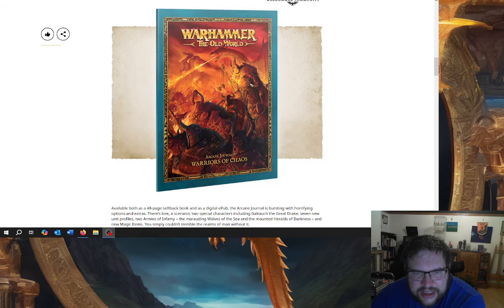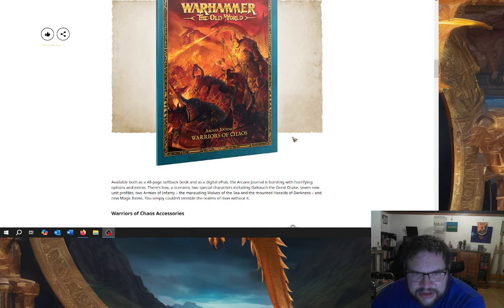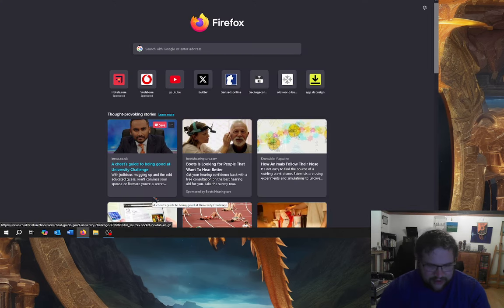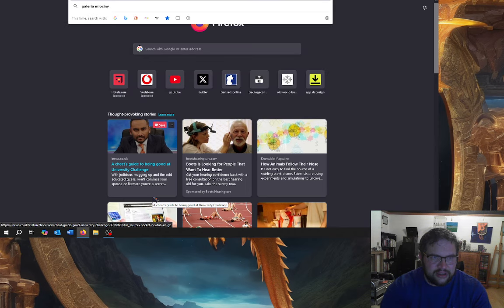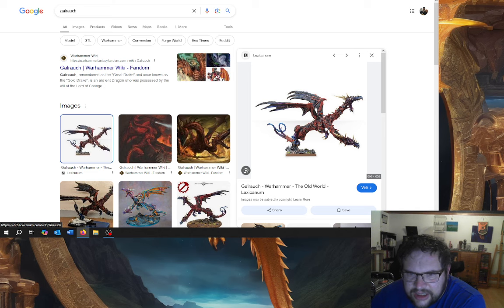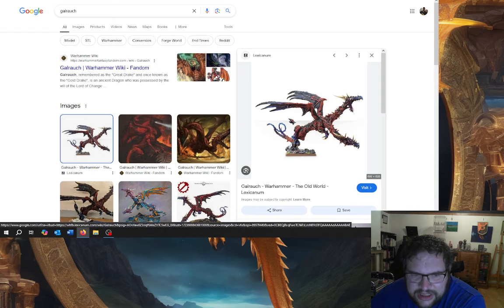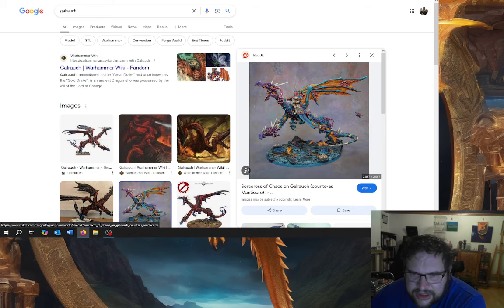Anyway, so here's the Arcane Journal. Two special characters, including Galrauch — so we've got two special characters, I don't know who the other one's going to be. Galrauch is really interesting that they've decided to do that, because it's such a great model kit. It is a bit of a pig to put together, but it's a really nice kit for painting, you can go to town with it — it's lovely.